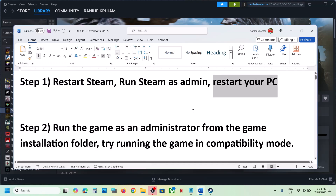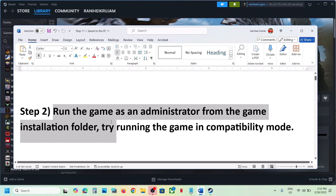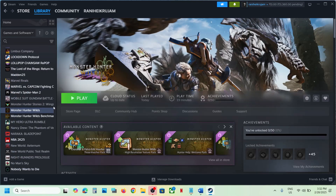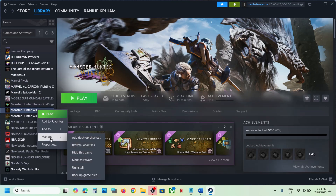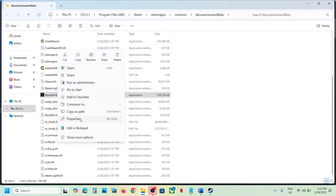After the system restart, launch the game and check. The next step is to run the game as an administrator from the game installation folder. Go to Steam, right-click on the game, select Manage, click on Browse Local Files to go to the game installation folder, right-click on the game EXE file, and select Properties.